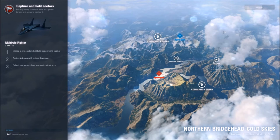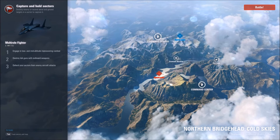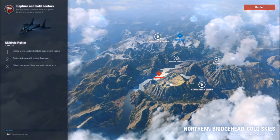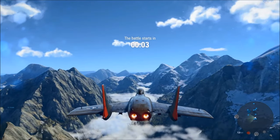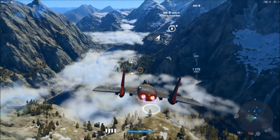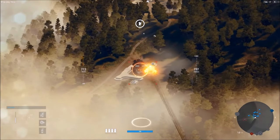We have drawn the Northern Bridgehead Cold Skies Theater of Operation. We will first head over to the Command Center, secure that so we can get bombers inbound to enemy assets — that will also tie up their air assets trying to deal with the bombers. From there, we will stay clear of the Ford airstrip and head to their garrison. The Ford airstrip area is just deadly for this aircraft — it's just not maneuverable enough to successfully navigate that area.